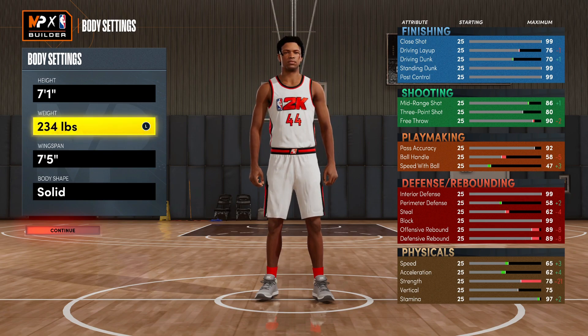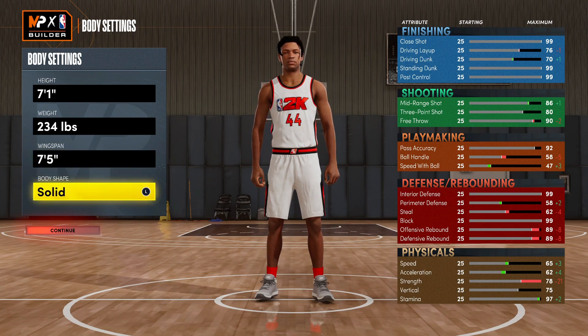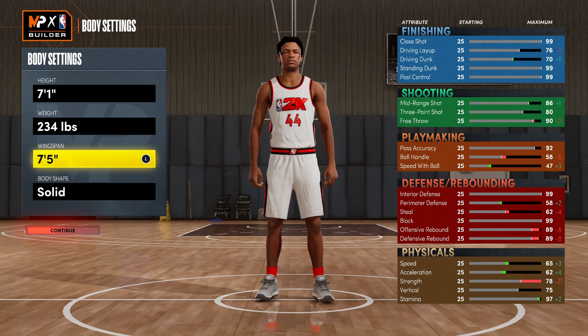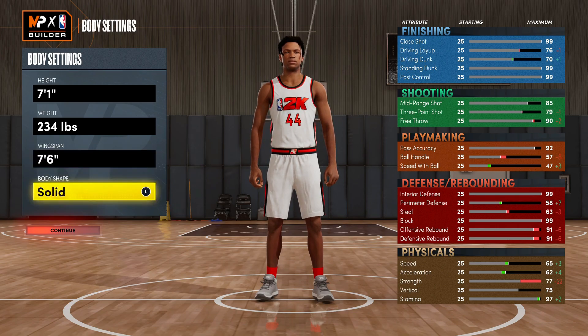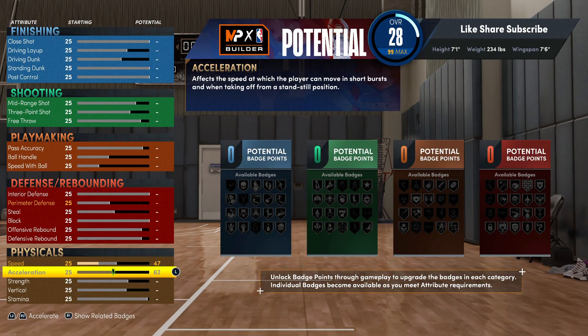We gonna go 234 on the weight. Going at 234 we still get 99 interior defense. For your wingspan you gonna go seven six. Max the speed and acceleration.